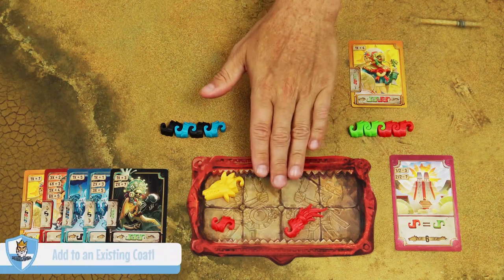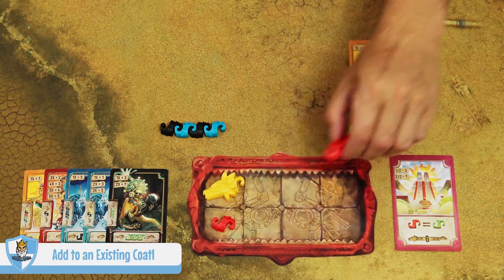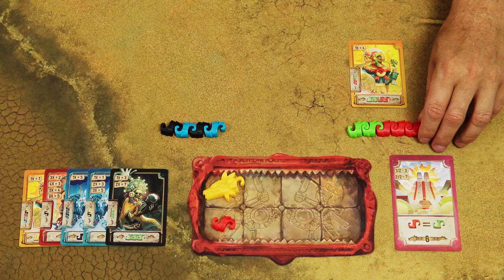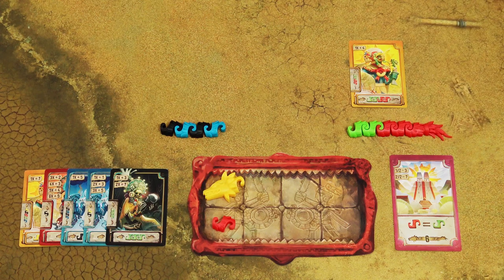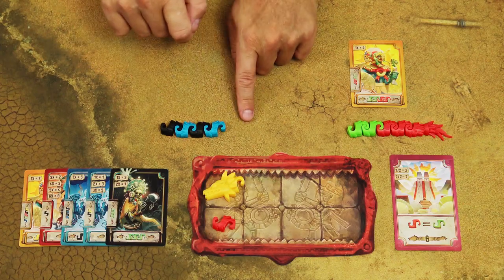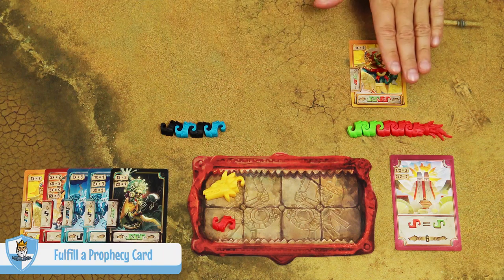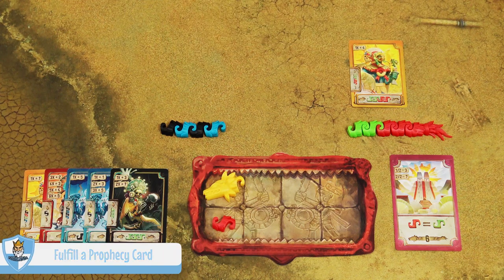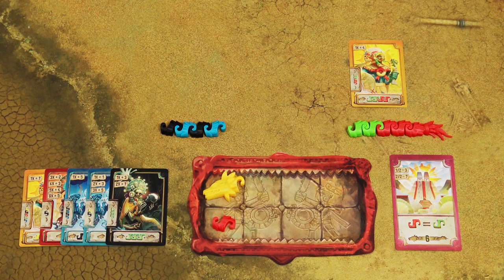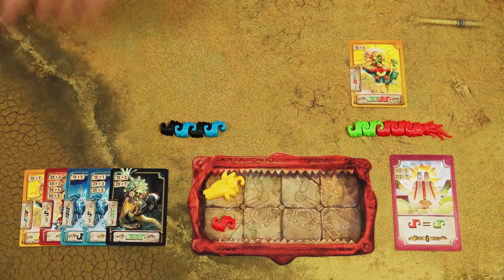When adding pieces from your player board to an existing Koatl, simply take the piece and add it to one end of one of your incomplete Koatls. You may add body pieces, a head, or a tail. The third option is to add prophecy cards to one of your incomplete Koatls — this is called fulfilling a prophecy card. To do that, your Koatl has to fulfill the requirement shown on the prophecy card.